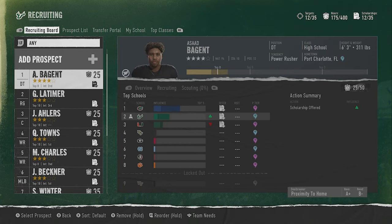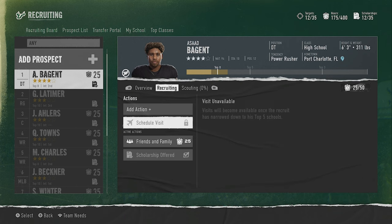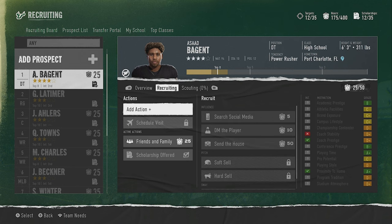We have no five-star recruits anymore, but we still have the four-star recruit and we are number two. How do we get to number one? We're a little behind the Florida Gators. We can see check marks on proximity to home and coach prestige - proximity to home is the deal breaker. When you go to hard sell, you're looking for three check marks. One has to be on proximity to home, so you need the other two to also be check-marked. There's only one perfect combination with all three check marks, so you need them revealed to know which one.